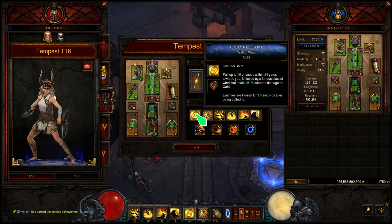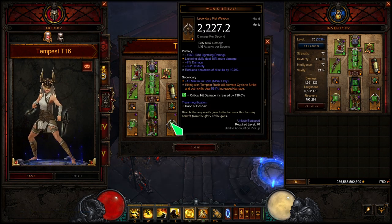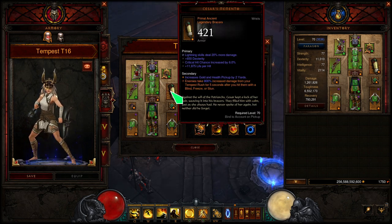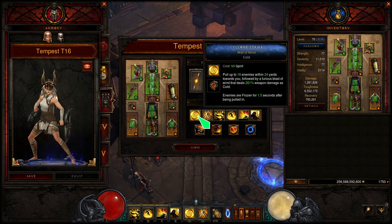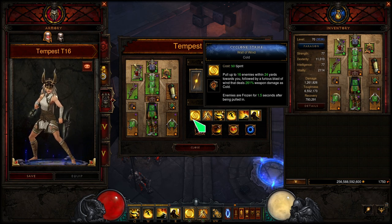For the skills: Cyclone Strike with the Wall of Wind rune. Don't worry about the cost — this isn't going to cost us anything because it will be automatically activated through the weapon. It pulls enemies next to you, which is where we want them. Most importantly, it will freeze enemies for 1.5 seconds after they've been pulled in, which means I'll be proccing my 800% damage multiplier from the bracers and 20% from the passive. It's going to happen passively because the weapon automatically casts Cyclone Strike.